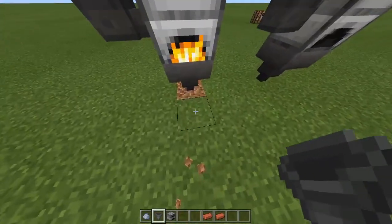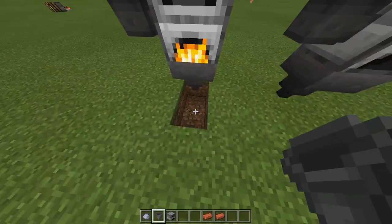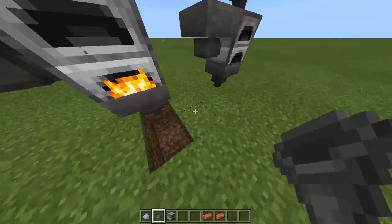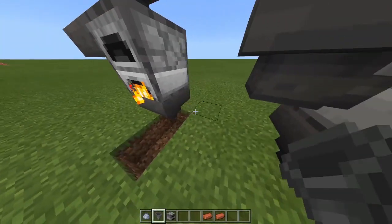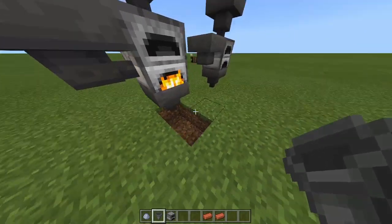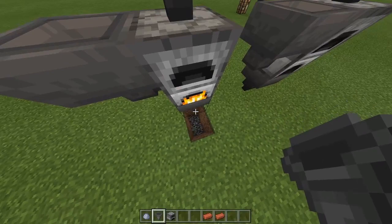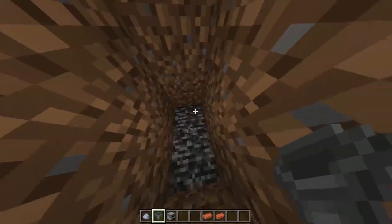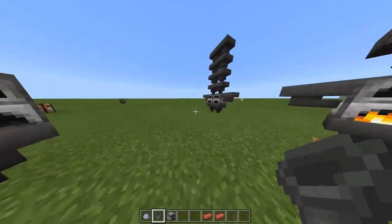One thing you don't want to do is put a chest underneath and then leave the world, because if you do that it will not work. But you can put another hopper underneath and extend it to make more XP. If you really want to, you can put a lot of hoppers — probably like 20 or 60 hoppers going underneath. I'm on a superflat world so that would probably not work here.